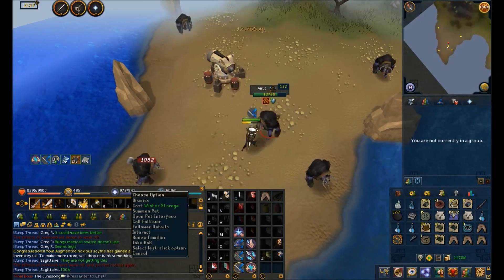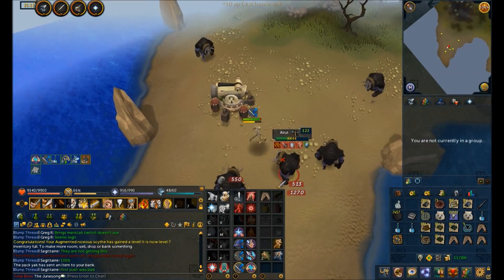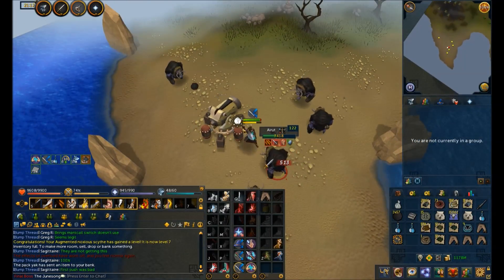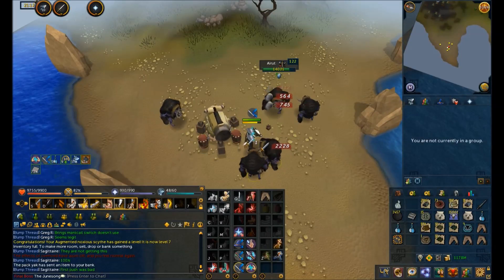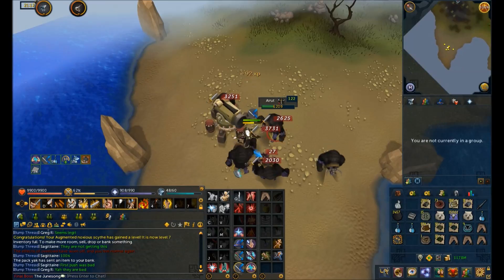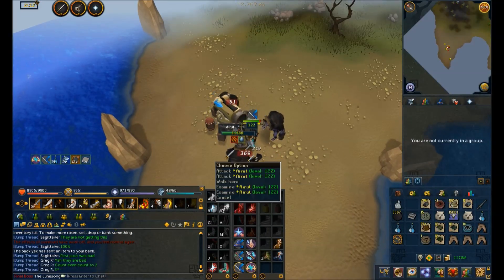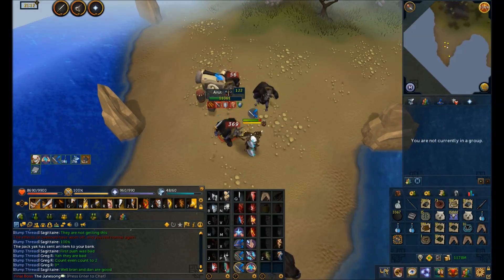One hour of divine charges runs me roughly 1 million GP, though that changes depending on what gear you actually have augmented. And lastly, if you're buying a scrimshaw of vampirism from the Grand Exchange, that costs you about 1 million GP per hour. If you add up all of those costs, you end up losing about 15 to 20 million per hour using this method, depending on the current state of the armor, because armor seems to be the most highly fluctuating item amongst those.